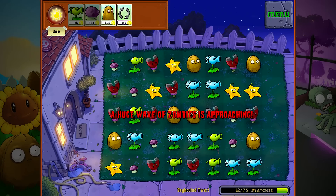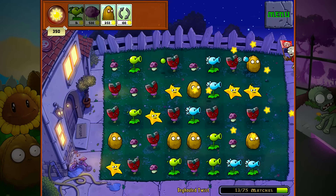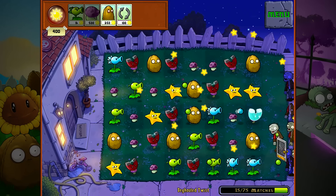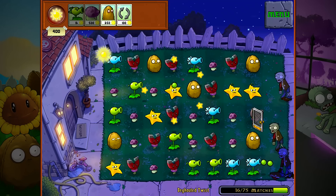Huge wave of zombies is coming — cool game. Oh, that worked, I got rid of something, I didn't even see what I got rid of. That'll get three of them. And you're supposed to get 75 matches, which you can see takes me quite some time because I'm bad at this game. That guy just got destroyed. I don't know why those don't count as three of a kind even though they're kind of at an angle.